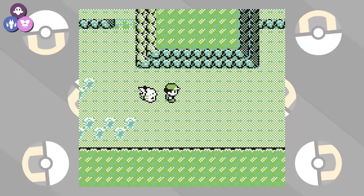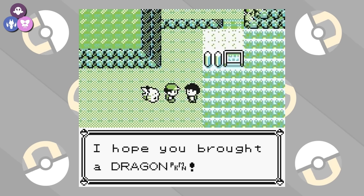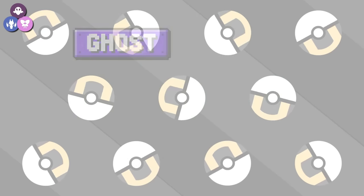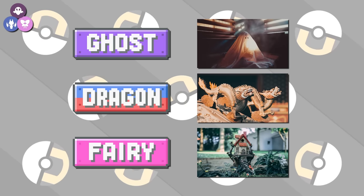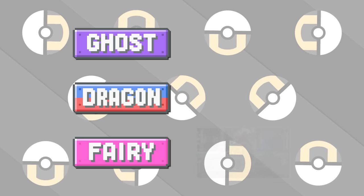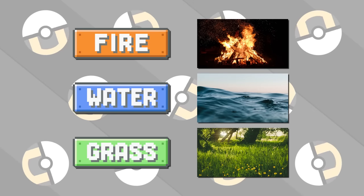All edits we make, we can have an NPC in the game world give a reason as to why it is so, which I think would be some cool details to add to the game world. For ghost, dragon, and fairy, these elements are based on fictitious things — we could come up with any reason we want for why that loop exists. Just for contrast, because fire, water, and grass exist in reality and have a logical setup already, we couldn't change those.